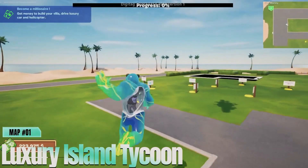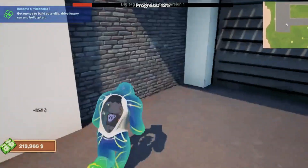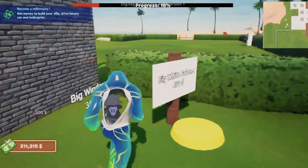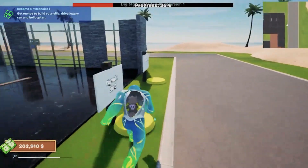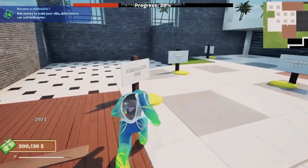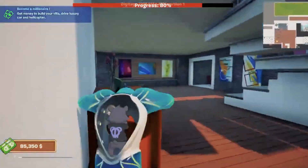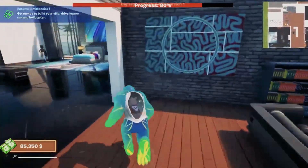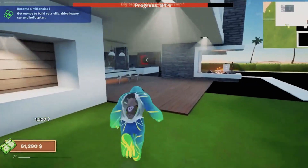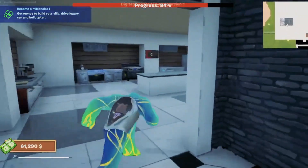And finally, at number 1, we have Luxury Island Tycoon. Imagine managing your own private island, filled with opulent resorts, beautiful landscapes, and luxurious amenities. In Luxury Island Tycoon, you'll build and expand a high-end island getaway, attracting wealthy guests and ensuring their stay is nothing short of perfect. The stunning visuals and intricate details make this map a top pick. You'll manage resources, upgrade facilities, and create the ultimate island paradise. The sense of accomplishment as you transform a simple island into a luxurious haven is incredibly rewarding.